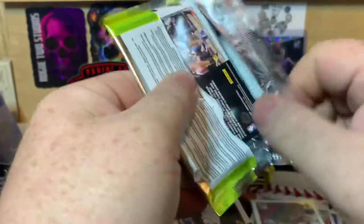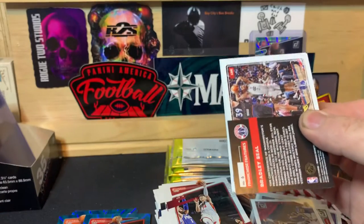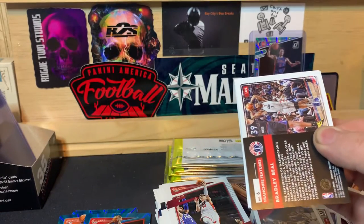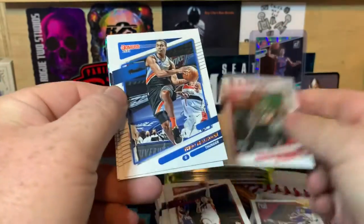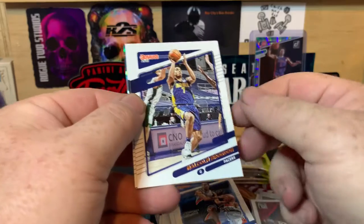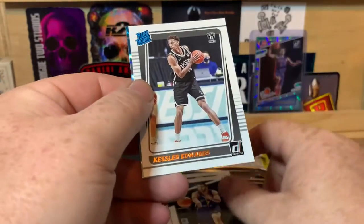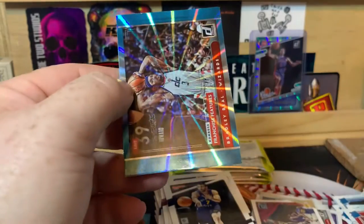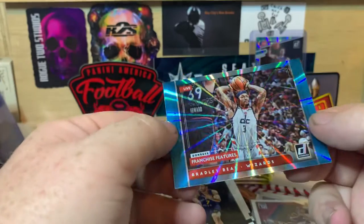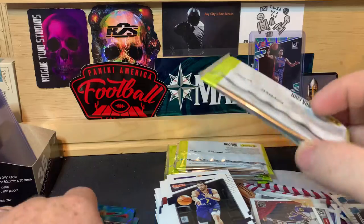I'm sure I've told you guys before, I'm not really a huge basketball fan, but — Spencer Dinwiddie, Theo Malladin, Malcolm Brogdon, Fakundu Compazzo, Kessler Edwards rated rookie, and Bradley Beal. Teal laser Franchise Features — it's kind of cool. Yeah, I was going to sleeve it but no need.